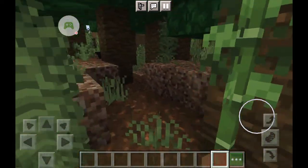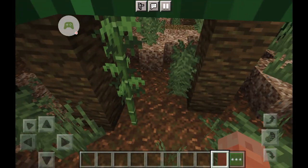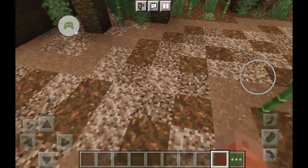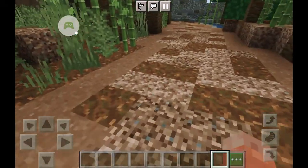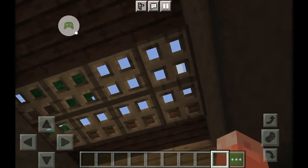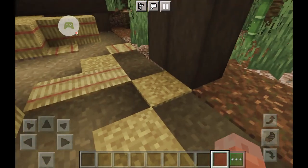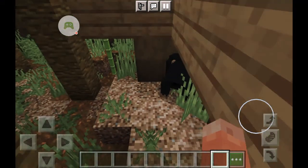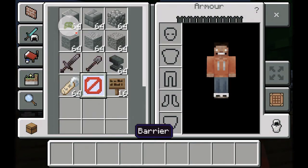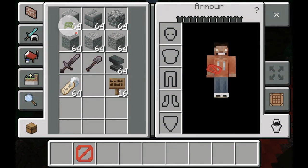I've also tried something new with the terrain, lifting certain parts up — I quite like it, it could be improved but overall I think this enclosure looks really good. In here there's a bit of a sky-open area so natural light gets in. They've got hay and a dirt path which kind of looks like trampled hay. I also put barrier blocks on top of the bamboo so they don't grow uncontrollably.